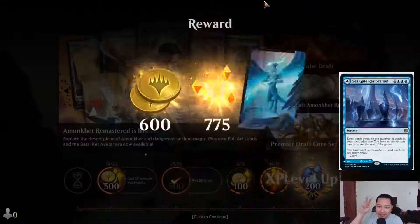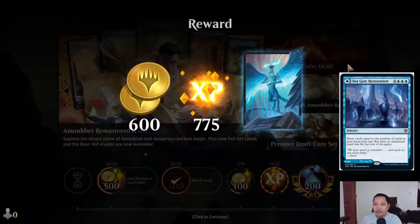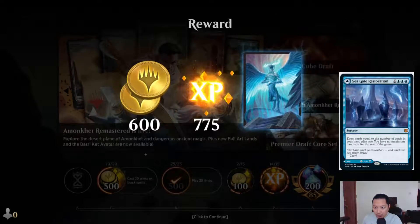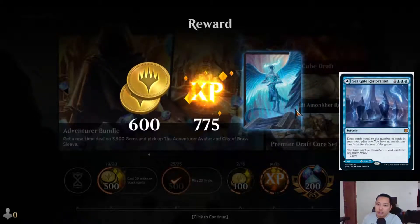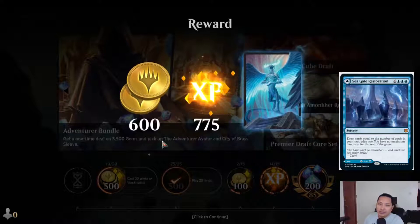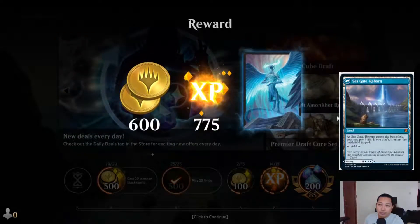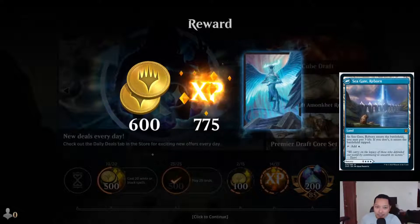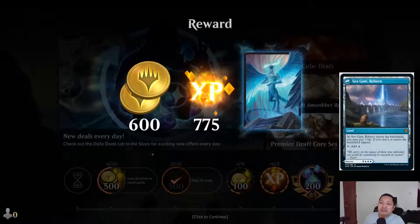Anyway, our spoiler card — this is the one card I'm also excited to see in Zendikar Rising. If somebody can break this card — Seagate Restoration. Draw cards equal to the number of cards in your hand, you have no maximum hand size for the rest of the game. It's a modal card, so when you flip it over it's Seagate Reborn — it comes into play tapped unless you pay three life, and it makes a blue mana. So early game you draw it and make it into a land.